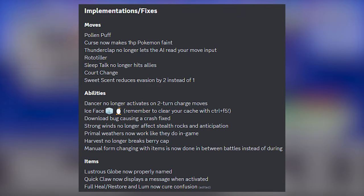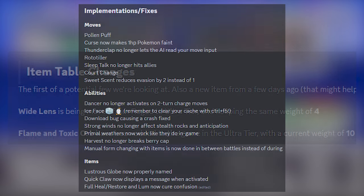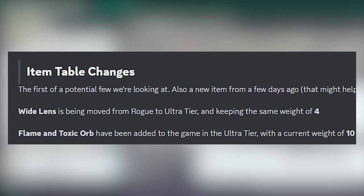Next, implementations and fixes. I will talk about the important ones. Curse now makes 1 HP Pokémon faint — relevant for Shedinja specifically. Thunderclap no longer lets the AI read your move input. Wildlands has been moved from Rogue to Ultra tier, so it changed from red to yellow. Flame Orb and Toxic Orb have been added into the game, probably creating the most broken meta currently, which is Poison Heal and Sturdy with Metal Burst.